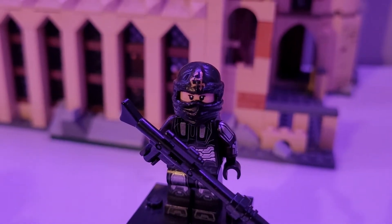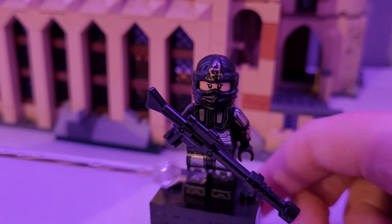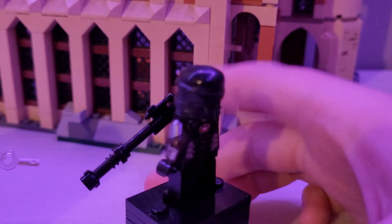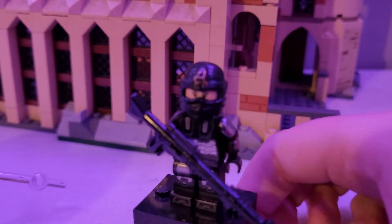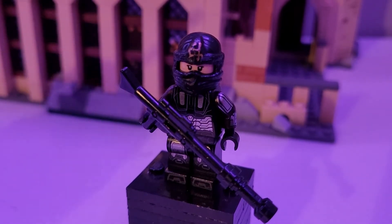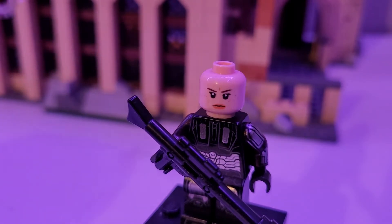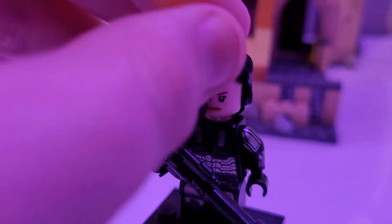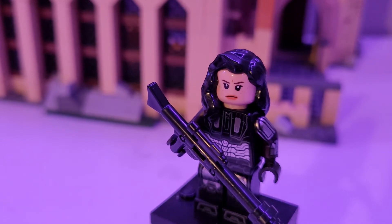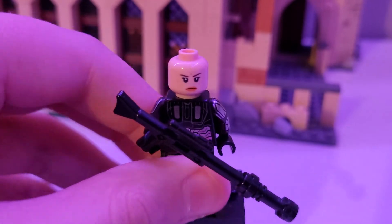Next we have Fennec Shand. I used the torso from War Machine flipped around, arms from the Mandalorian, black hands, legs from War Machine, a machine gun, and a lightsaber hilt — I use lightsaber hilts a lot to make guns. I gave her a helmet from Cole from Ninjago, which isn't accurate but gets the job done. I used the head from Rey from Star Wars, and you can also slip on this hair piece if you don't want the helmet.